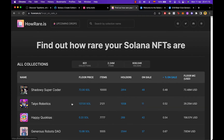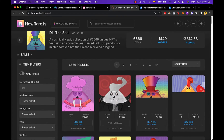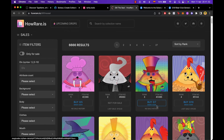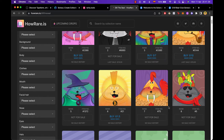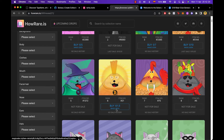If you want to see rarities, I'll select one of these — the cheaper one, let's say 'Deal the Seal'. Here we have the rarities that we can buy right now. This is available on Magic Eden.